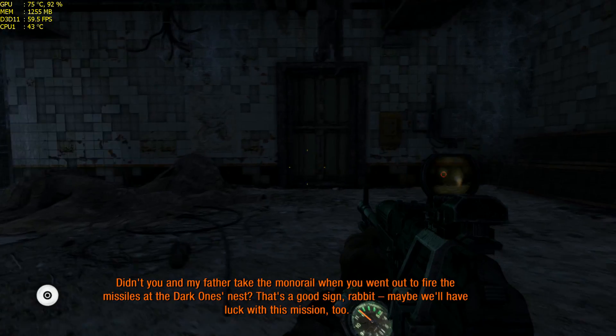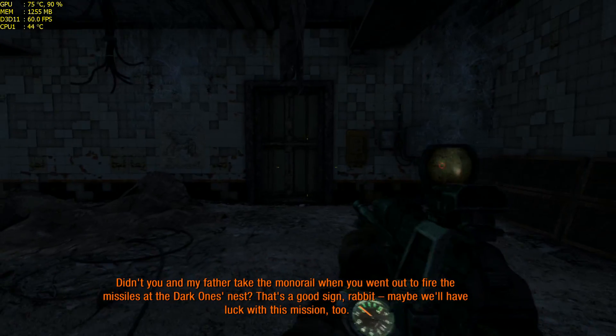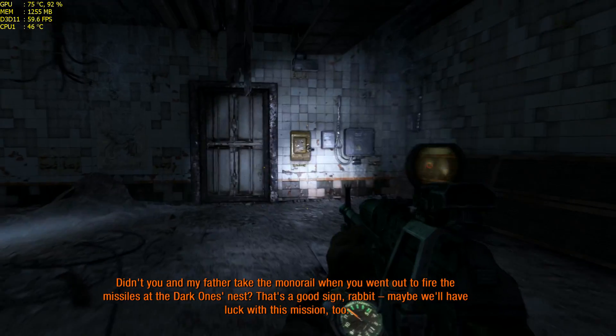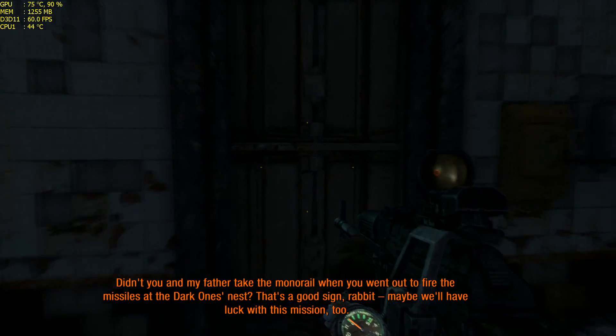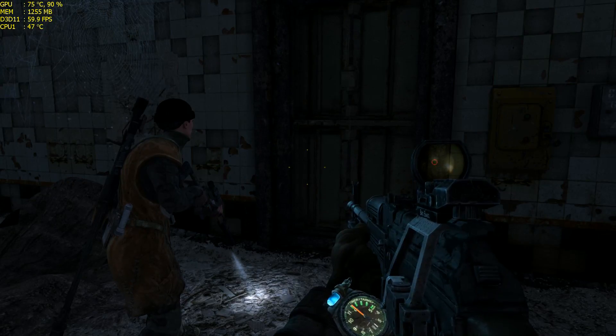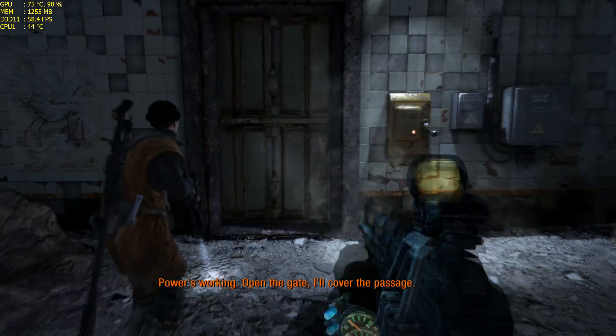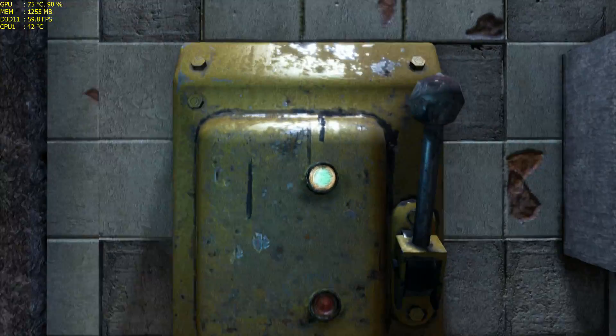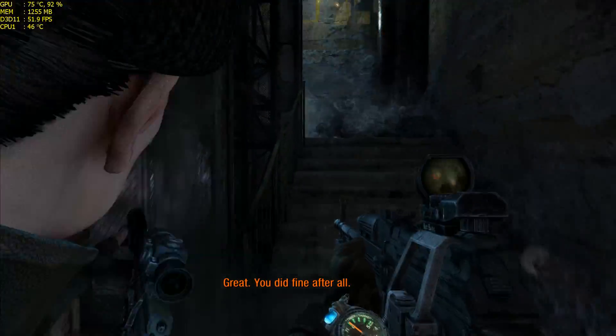Didn't you and my father take the monorail when you went out to fire the missiles at the Dark One's nest? That's a good sign, Rabbit. Maybe we'll have luck with this mission, too. Power's working. Open the gate. I'll cover the passage. Great — you did fine after all.